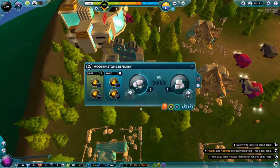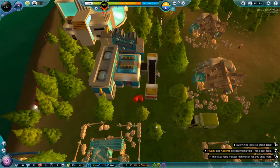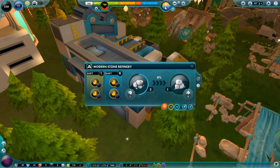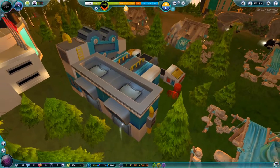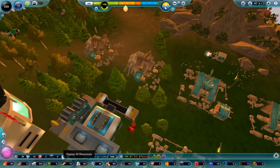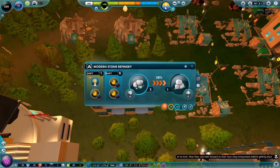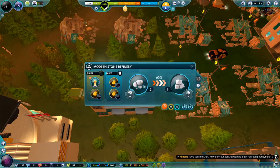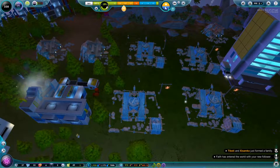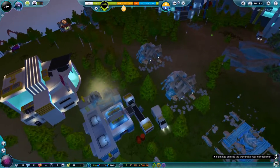The modern stone refinery is finished — this is what it looks like, pretty cool. I thought it was going to be automated; I guess it's not, but maybe it is and we just don't have enough stone in it. Hopefully it'll be automated at some point. Actually, it seems like we don't need anybody working here, so I'm just going to go ahead and upgrade these so we don't have to have laborers here and they'll just continue working. People will have to come and bring resources to them, but that's honestly fine.